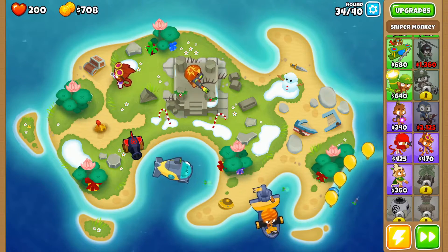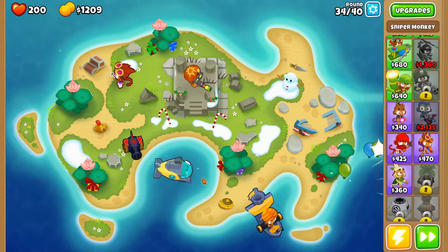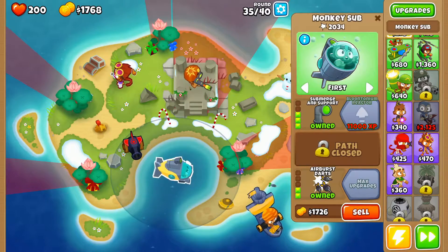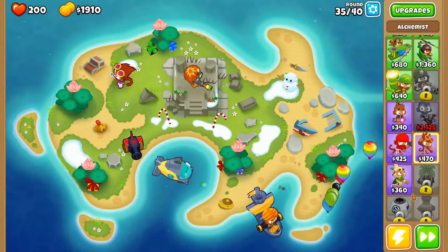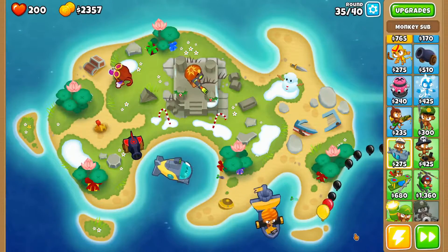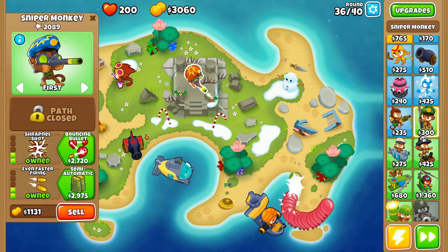The towers are doing their thing — no big deal. These towers are handling pretty well. What I should have done is made this one damage the lead bloons instead of camo targeting, but that's a-okay. Let's get triple guns unlocked — we almost have enough for semi-auto. We'll get that right at the beginning.